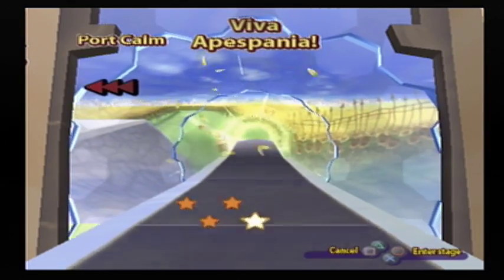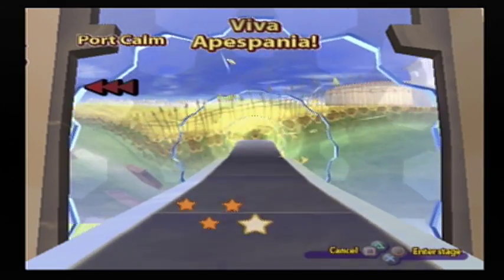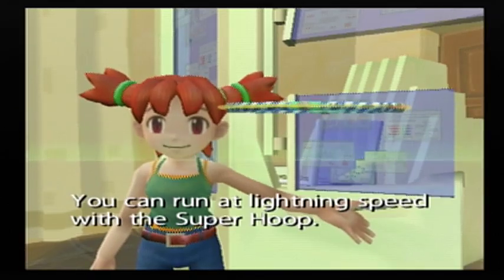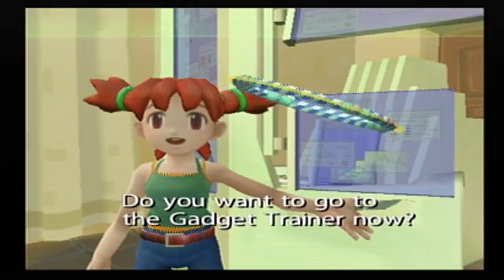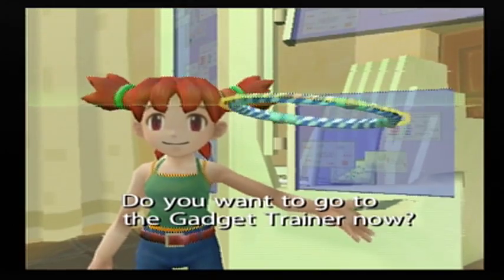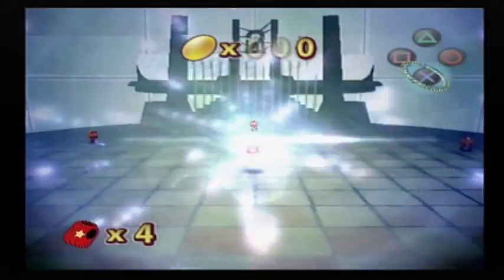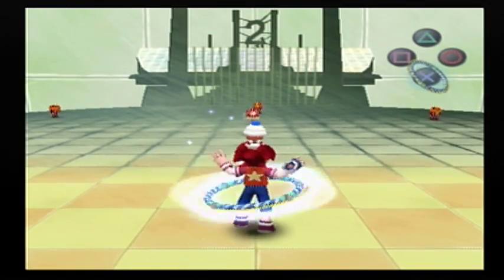Hey, it's the Terminion Hero here, and we're playing some more Ape Escape 2. We're going to Viva Ape Spania, and we're probably gonna get a new gadget. But what I was gonna say was we're probably gonna be fighting our first boss in this video, since I'm pretty sure the first boss is after this next level.